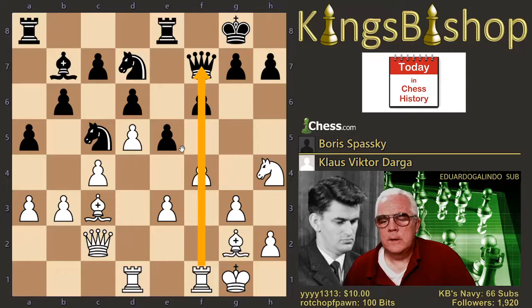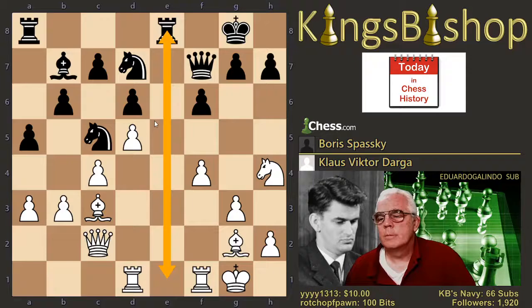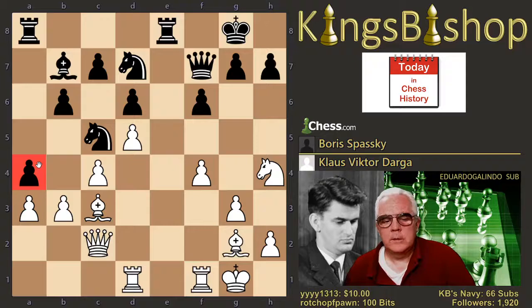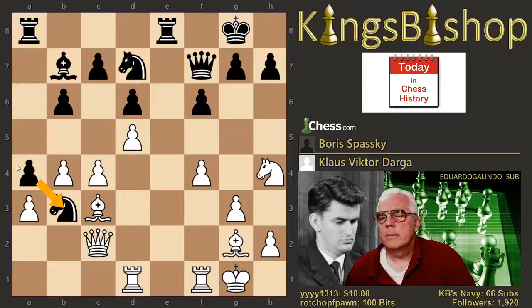E takes, and then e takes. F6. Now black's left with the open file. Perhaps not recommendable to relinquish that file with rook f1. F7. Now a4. It's likely white does not want to allow that file to open. So b4. Knight b3 occupies this weak square, and white has some ideas — he may want to start trying to break this open.